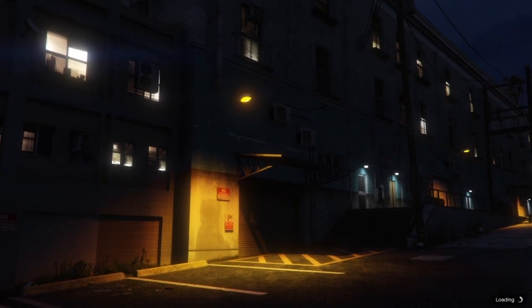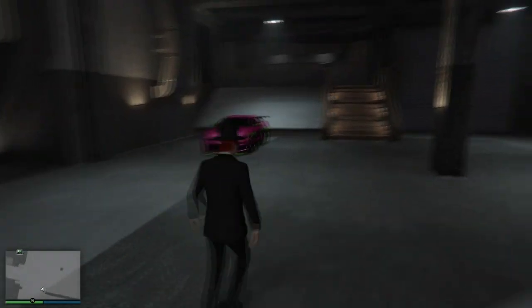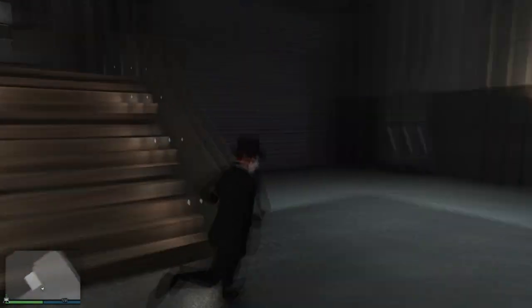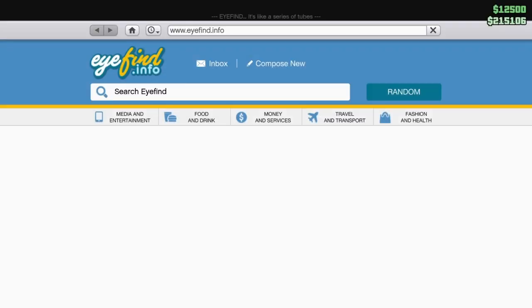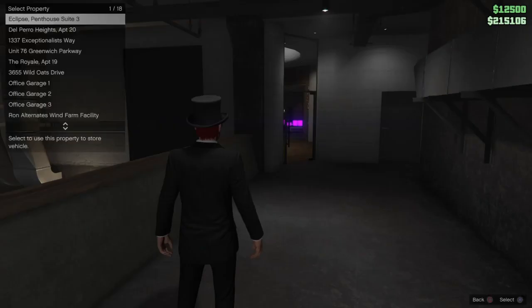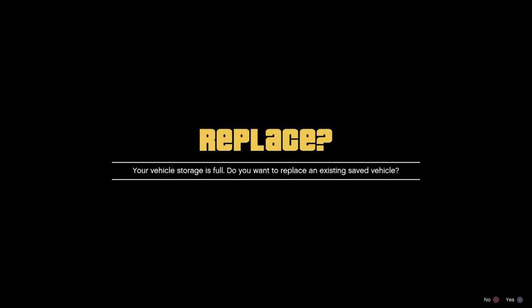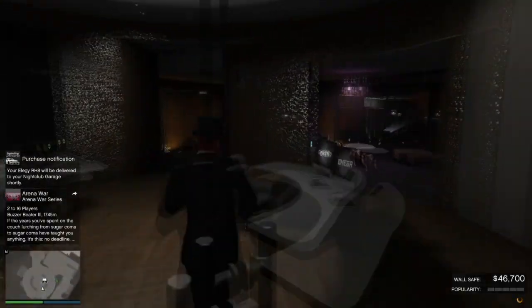Now enter your nightclub — it's the first option. Once you go inside, you'll need to have a free car in your garage. I don't have one so I'm going to buy one right now. Buy any cheap car you want to replace or don't care about.